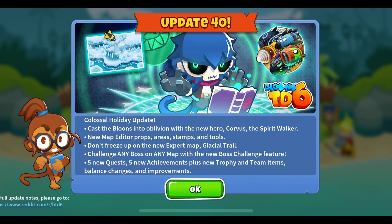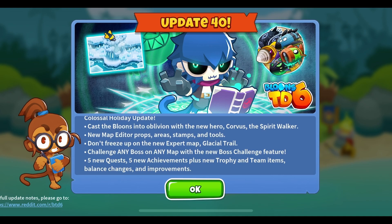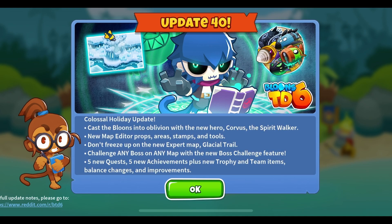So we have an update — a Christmas update. Cast the Bloons into Oblivion with the new hero Corvus the Spirit Walker. Just a quick note: this hero was originally scheduled for update 39 but got postponed to update 40, and the subparagon was originally scheduled for this update but got postponed and is not out yet. I don't know for sure when it's going to come out — hoping it's update 41 — but Ninja Kiwi definitely wants to make sure everything is working properly with no bugs, no excessively strong or weak towers or heroes before releasing them.